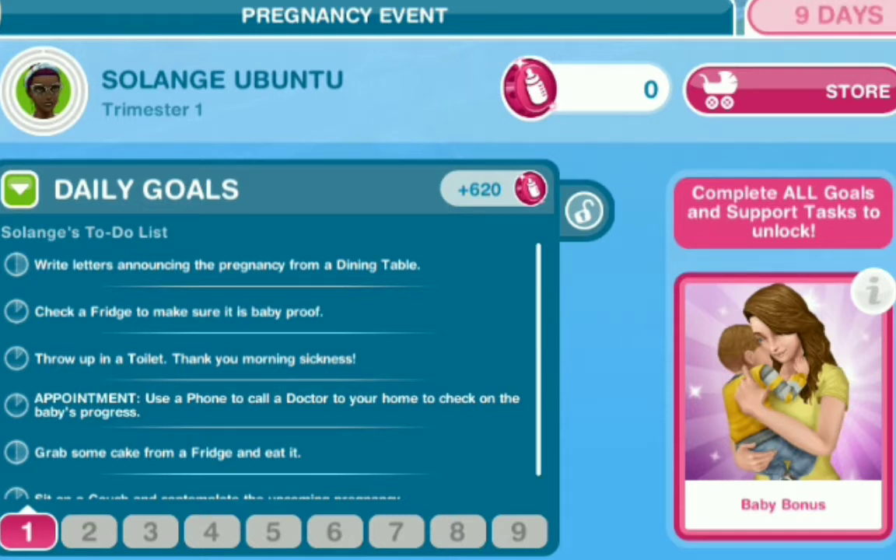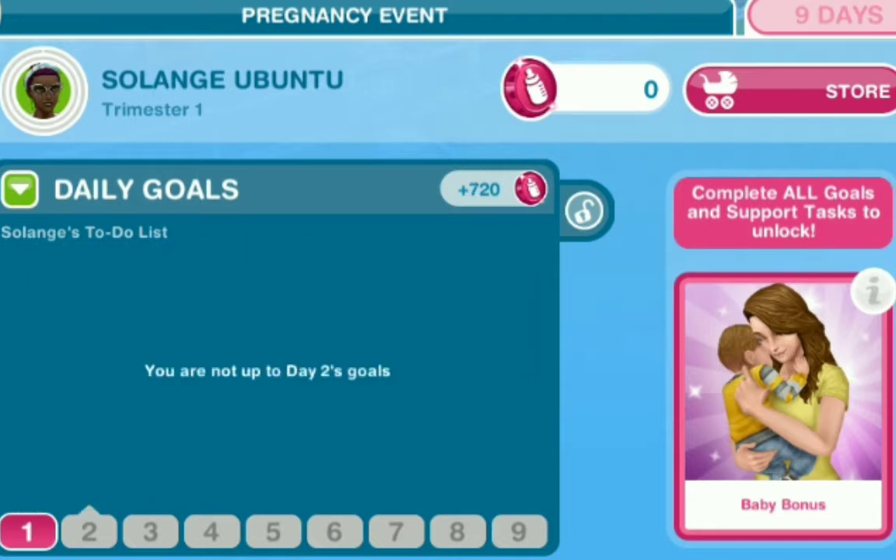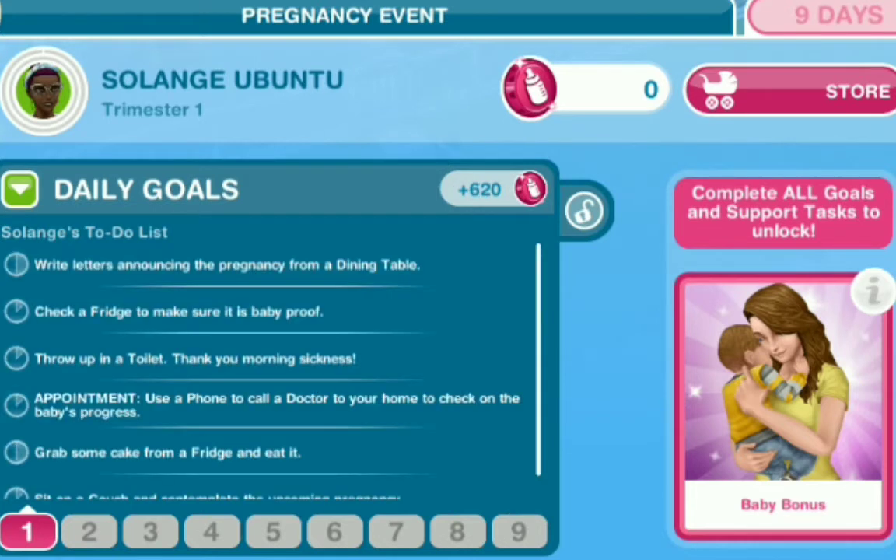You can check a fridge to make sure it's baby proof, throw up in a toilet, book an appointment, grab cake from the fridge and eat it, sit on the couch and contemplate the upcoming pregnancy, and so much more. Because the event is 9 days, we have all 9-day goals to go through. Once you've completed these goals, you will get bottle items or whatever you call them — these things allow you to go into the store and buy things for your baby and for yourself.